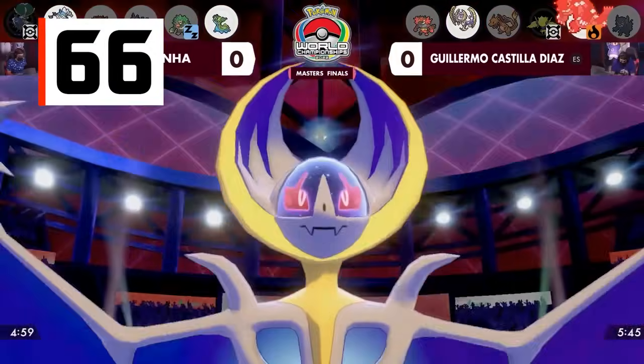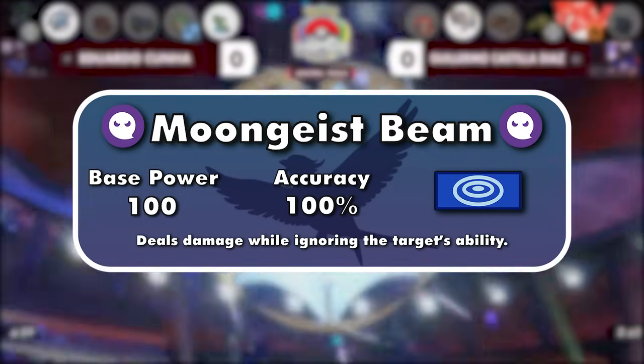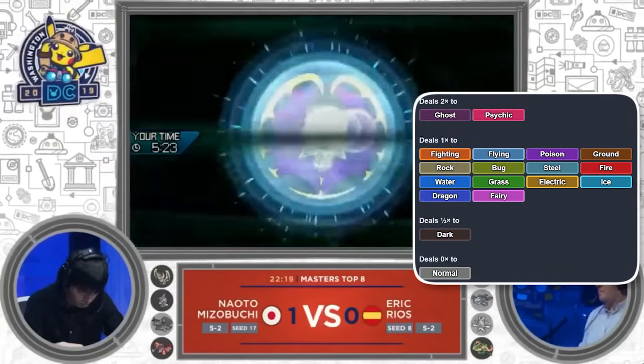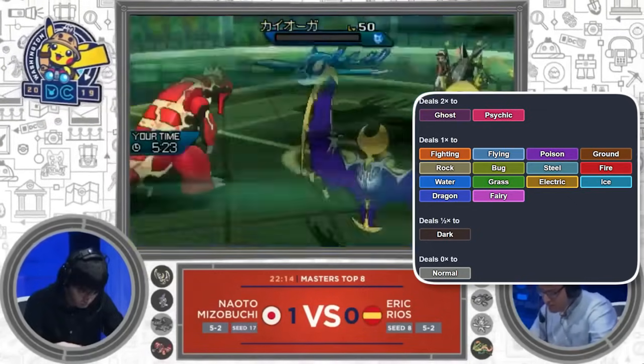Going back to Pokemon Sun and Moon, Moongeist Beam is Lunala's signature move. It's a Ghost-type special 100-100 move with the same ability-ignoring effect as Photon Geyser. Ghost is one of the best types offensively, hitting 14 types neutrally and 2 super effectively — only Normal types are immune, and only Dark types are resistant.